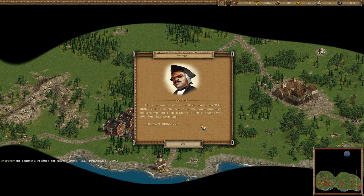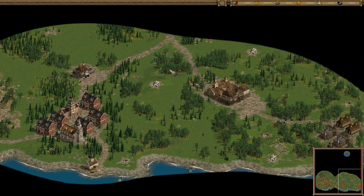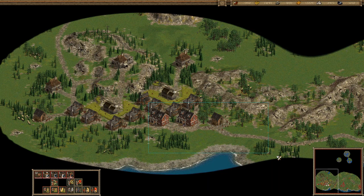The commander of the British army, General Burgoyne, is in the center of the town — a mounted officer. Without their leader, the British troops will abandon their positions. Eliminate Burgoyne — okay, let's try to do it. He's here in the highlighted area. Let's reinforce the fortress. The British army supplies are either in the fort or the fortress; I have to capture the British fort or fortress to steal the British supplies.